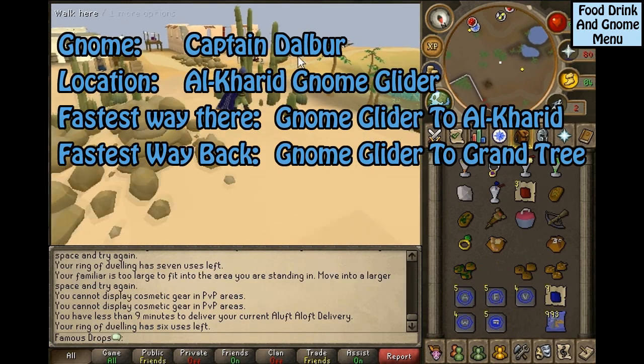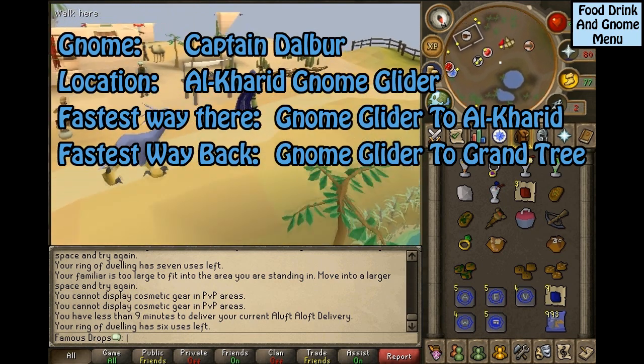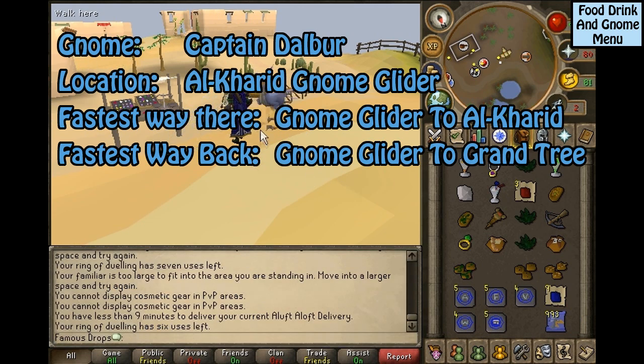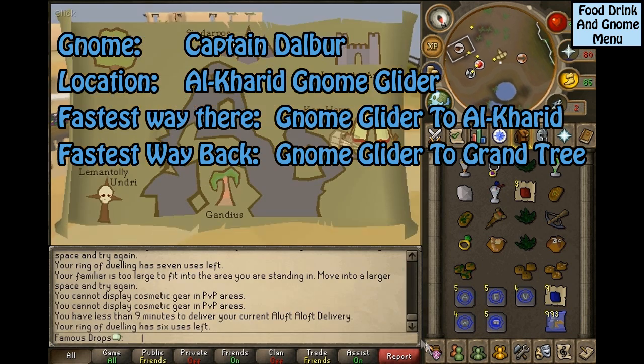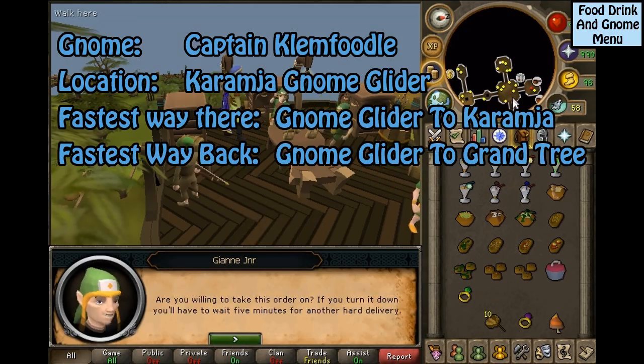This gnome is Captain Dauber, located at the Al Kharid Gnome Glider. The fastest way to get to him is the Gnome Glider to Al Kharid, and the fastest way back is the Gnome Glider back to the Grand Tree.